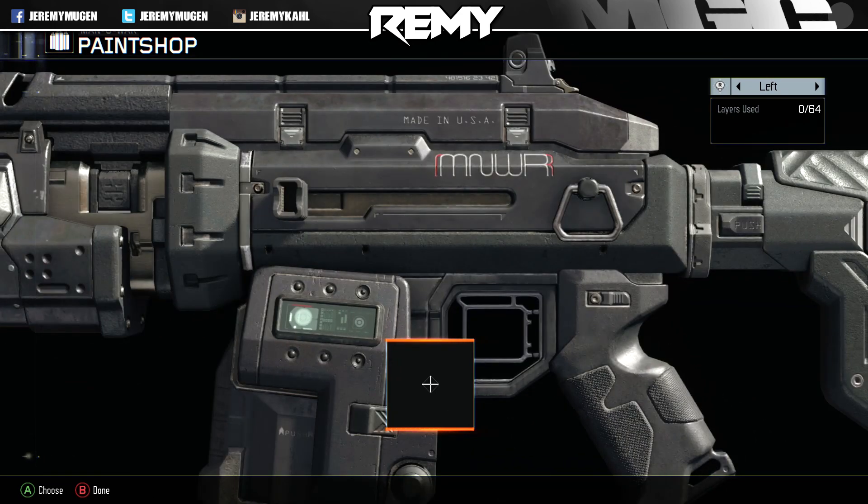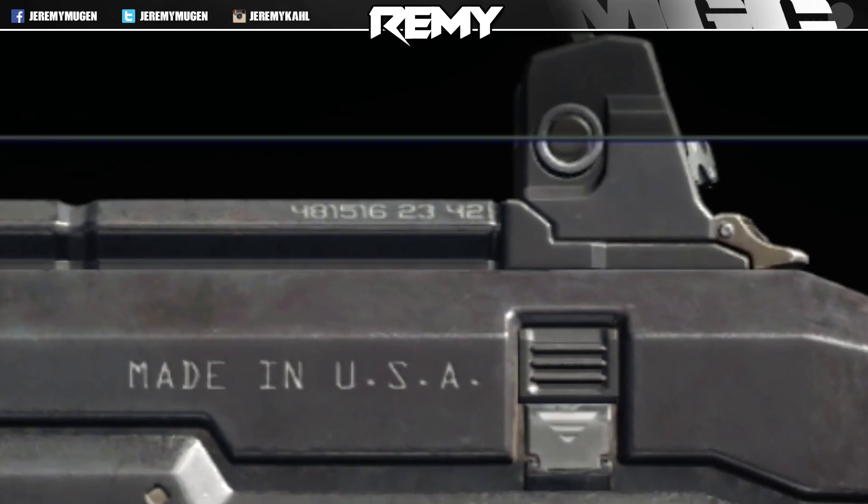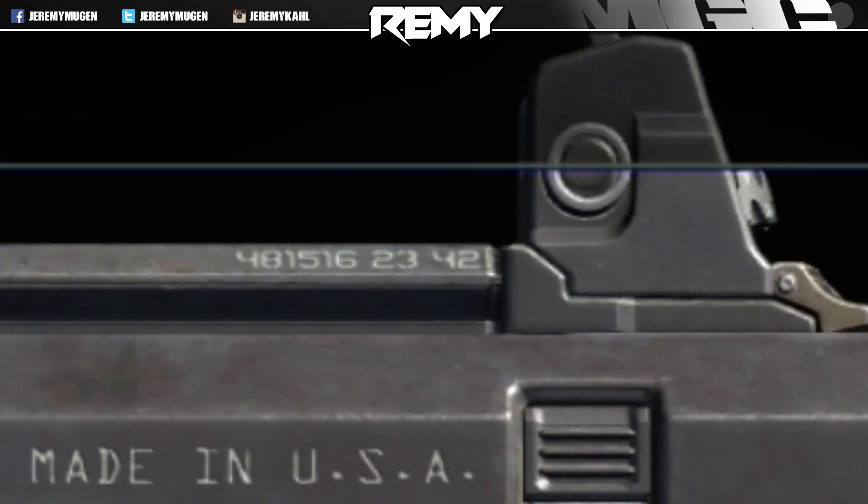As you guys can see, in the top there near the iron sights, there are numbers. The numbers are 4, 8, 1, 5, 1, 6, 2, 3, 4, 2 as you guys can see.